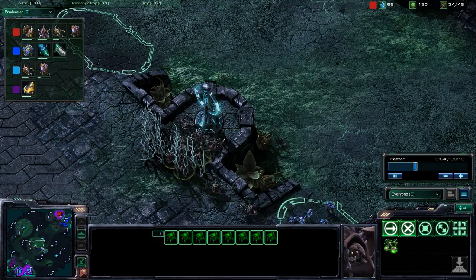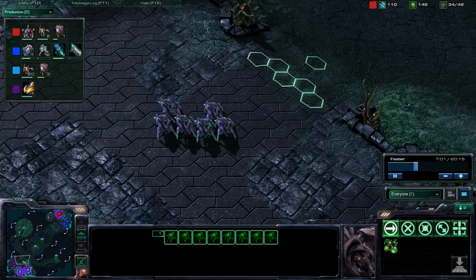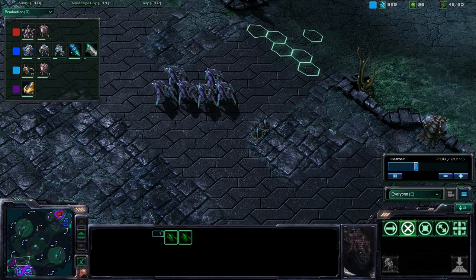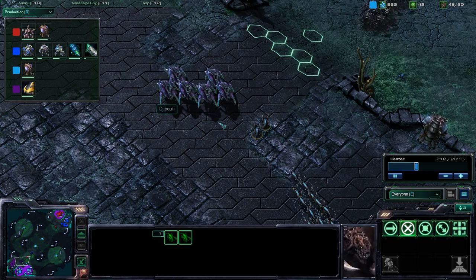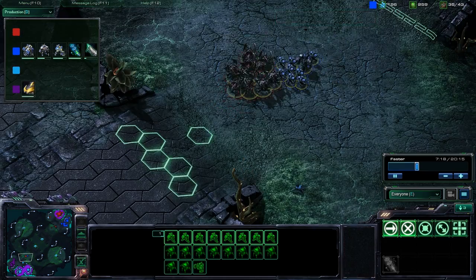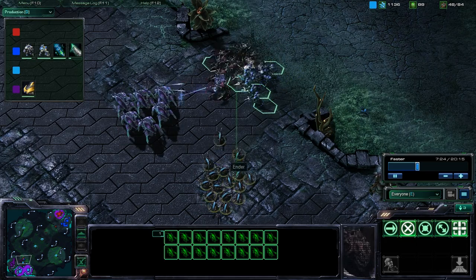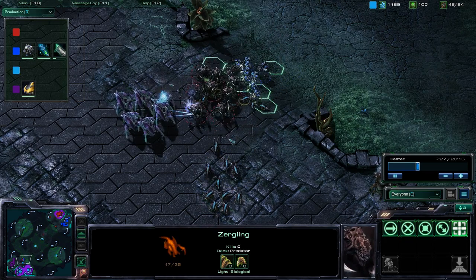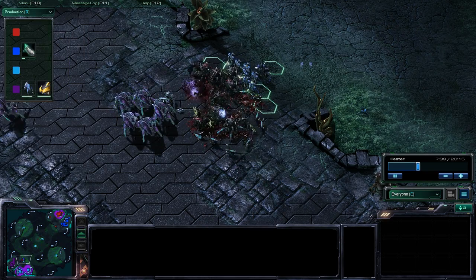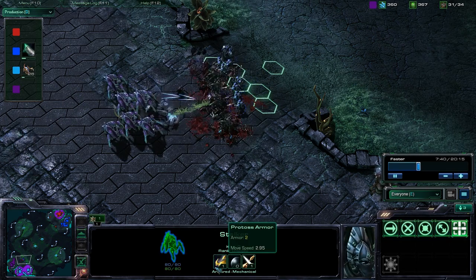I've got this Zelnaga and this one — but they took out that Zergling as well. We have an awesome defense here: six Stalkers and two Zerglings, with six more on the way. Here they are — a contingent of Zerglings ready to get killed. They're going to gather their armies. It's important that these Zerglings come out first.